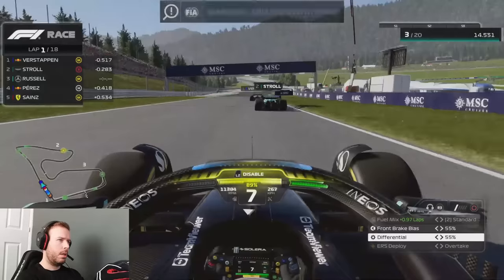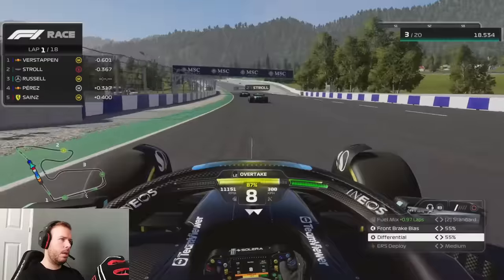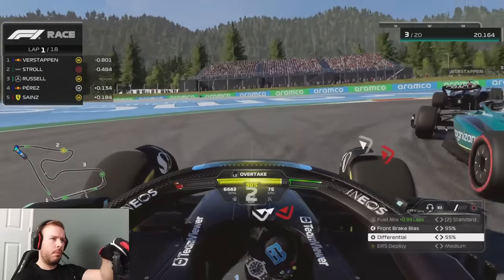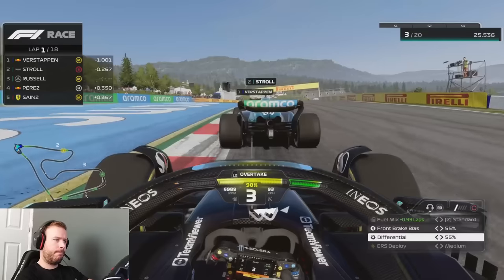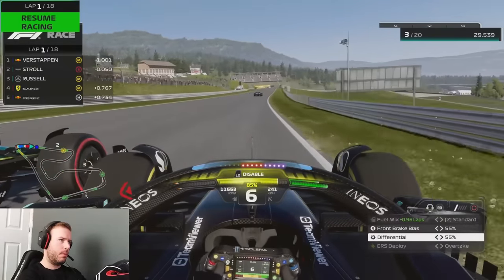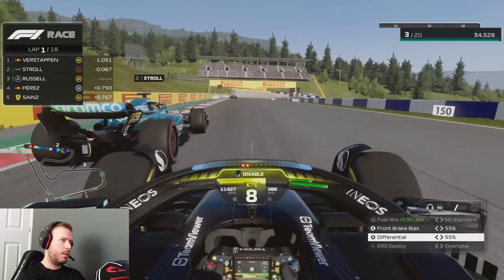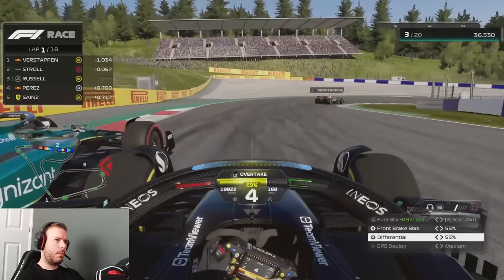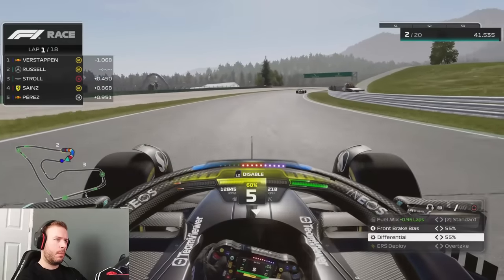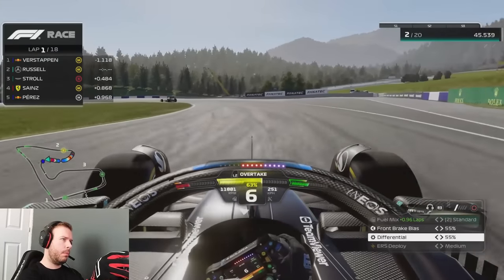We're now in third place. Let's see how difficult this AI is — with an actual setup I think I'd be going maybe half a second faster. We nearly smashed into the back of Lance Stroll, so it's really crucial to get past him, because Verstappen's AI is going to be the strongest here. We need to stay within the DRS zone of the Red Bull, as the AI use quite a bit of ERS at the start.